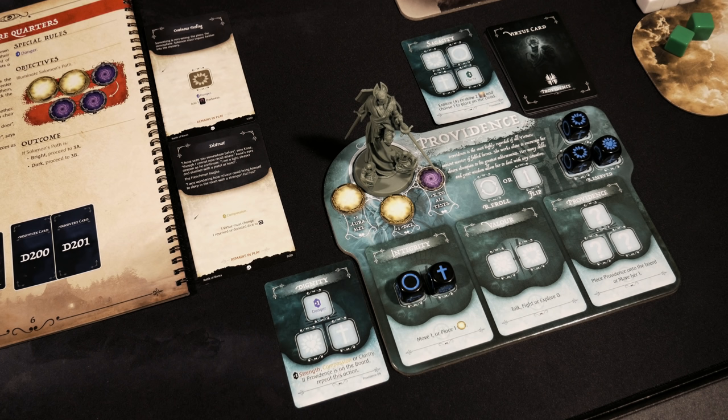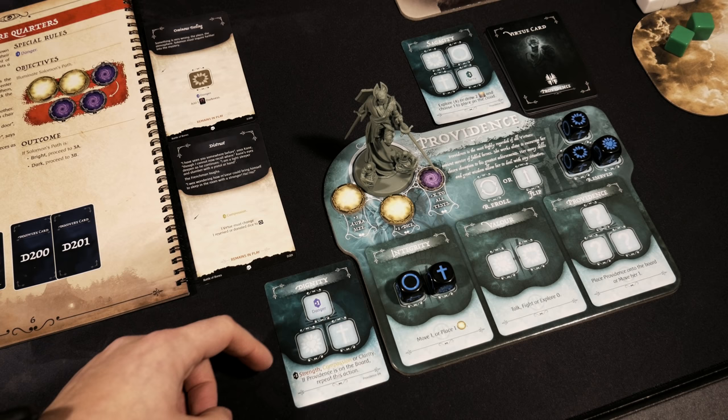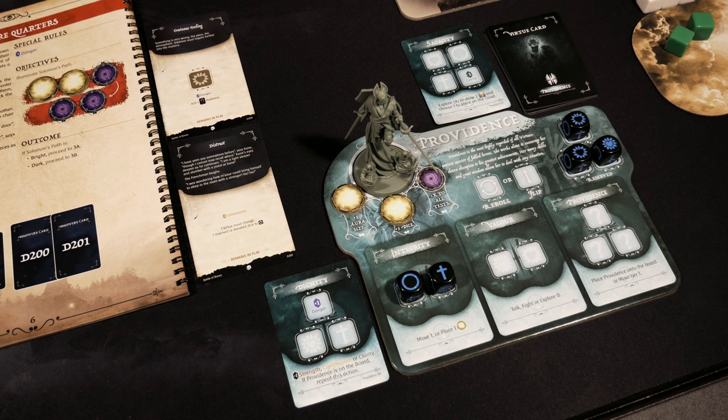Rolling again — another fantastic spread of dice. I could attempt to boost one of the three stats with another action, and my clarity is already in the negatives so that would be nice — but the downside is taking a danger increase, moving to the next level of pain. I'm not happy with that trade-off right now, so I'll leave it. Instead, I'll cash in Integrity to place one light on the track — giving us three total — enough for the bright path.